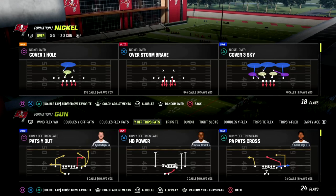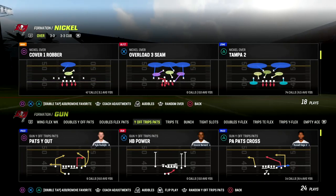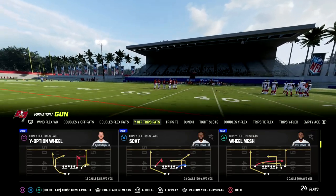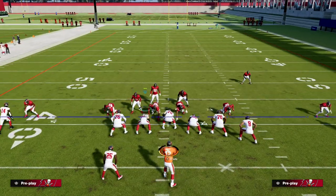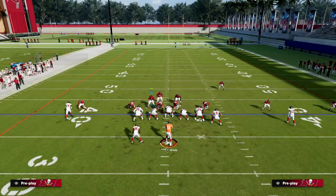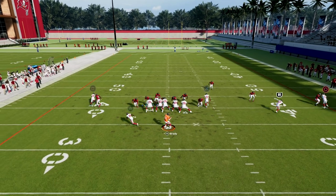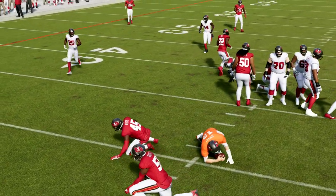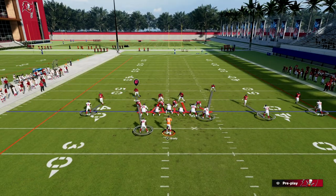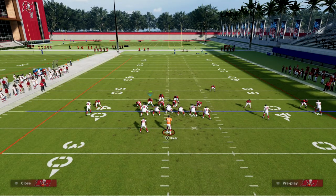My favorite defense right now is Overstorm Brave. EA patched it and even said they patched it — it's not as good as it used to be. But what we want to do is stand over the top of the running back side tackle, run down and then to the running back, and as you see right there we're going to get double edge pressure.